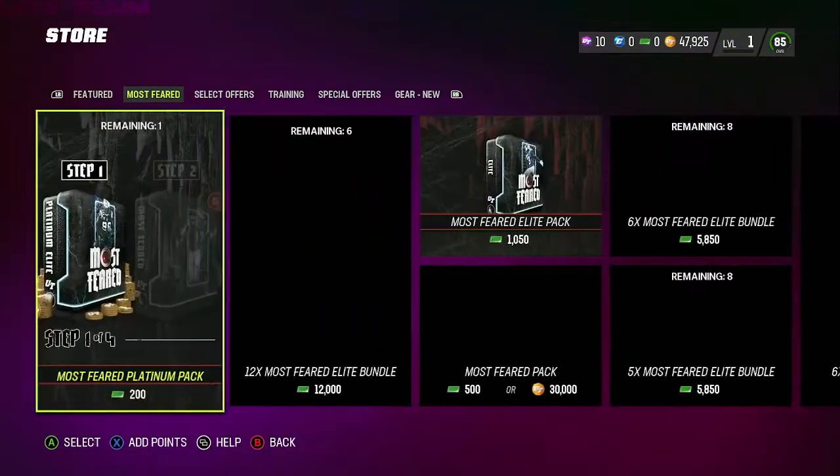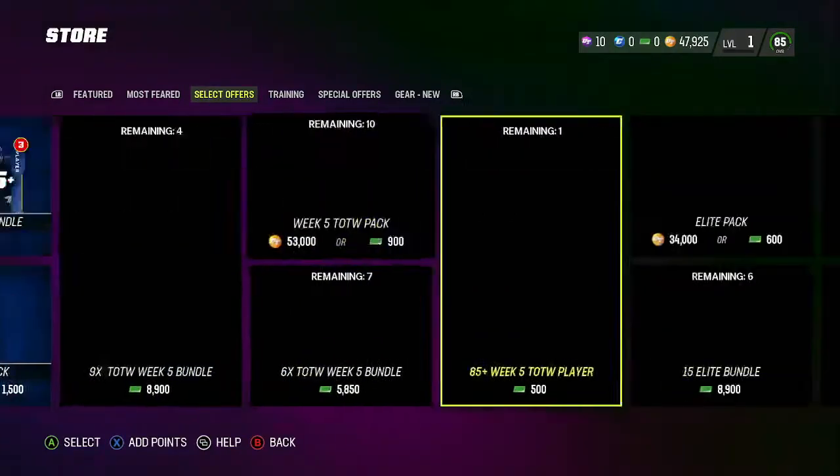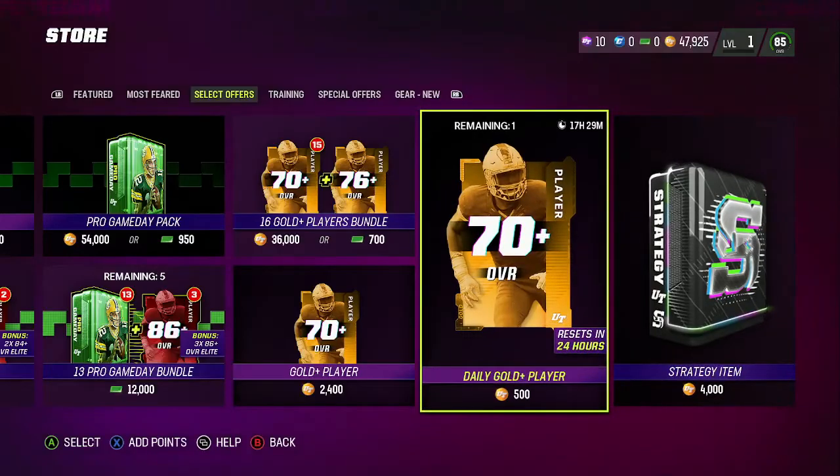What you guys want to do, you guys want to come over here, you guys want to go to — I think it's Select Offers, I'm pretty sure — yeah it is. You want to go all the way down and right here you want to open those strategy item packs.